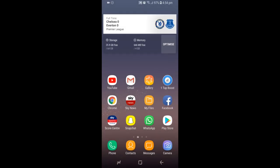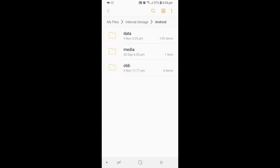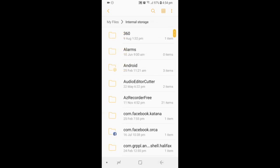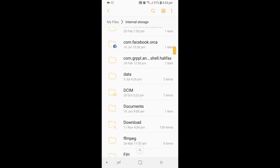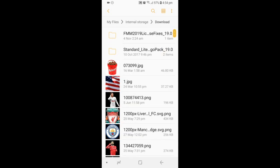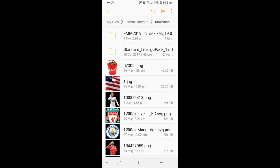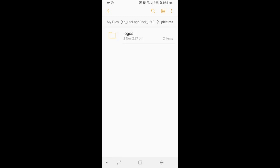Once you guys have it downloaded, go to My Files, go into your internal storage, then go to Download. Once you're on Download, you should see your standard logo pack. Click on it — make sure it's the unzipped version. You don't want to copy the zip version. Click on the unzipped version, then logo pack, lite, pictures. Highlight the logos folder and then press copy.